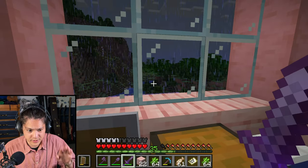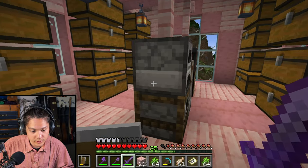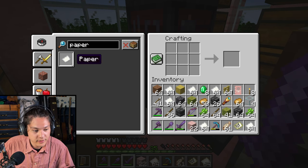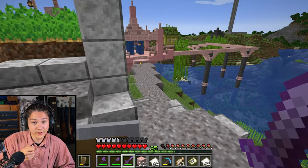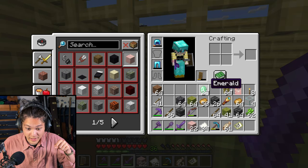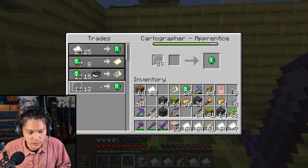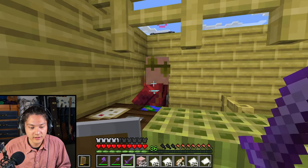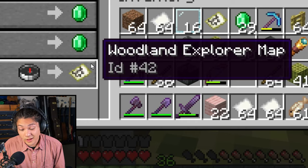Let's go to sleep so it stops raining. Morning — it stopped raining. Let's build some paper using the crafting table. I built more paper than I can carry — a ton of paper. Now let's trade. Now I have 24 emeralds. I think I leveled up the cartographer again. Let's check — another woodland explorer map.